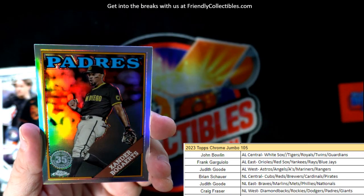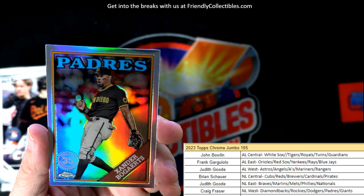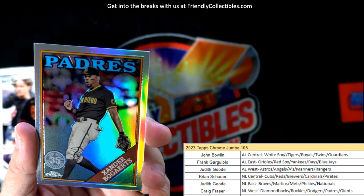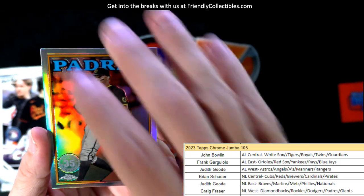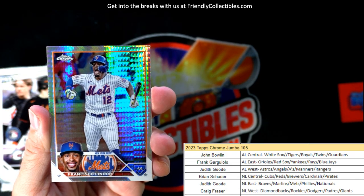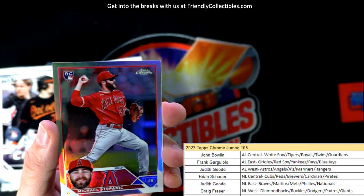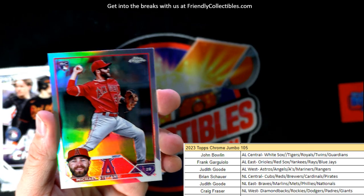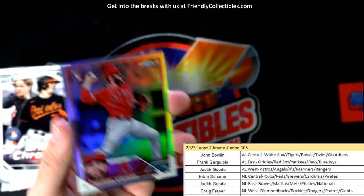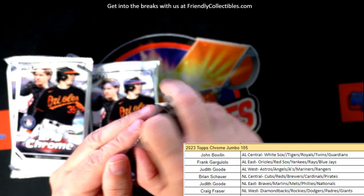We pretty much feel like Ohtani is going to get the AL MVP nod — who do you think is going to get the NL MVP? Here's a Padres Xander 35th stamp refractor going out to Craig F. Then we've got a nasty prism refractor here — Francisco Lindor. These are one in every six packs by the way. And here's a rookie refractor for Michael Stefanik — Angels — going to Judith G.